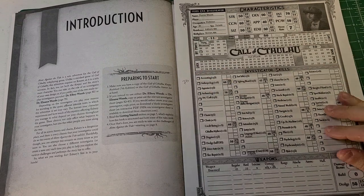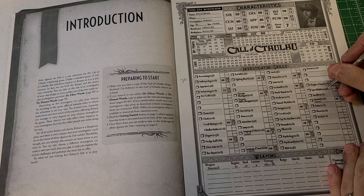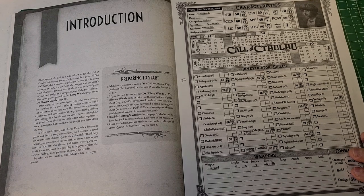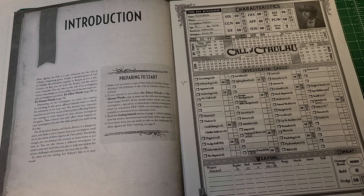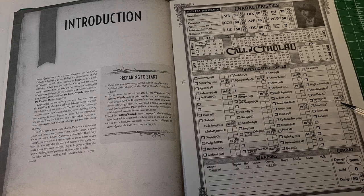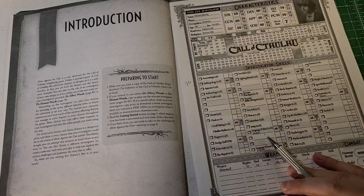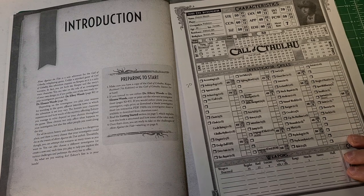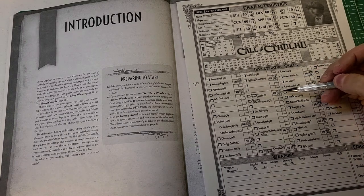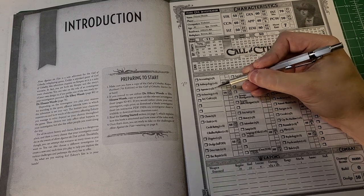Let's take a look at Eleanor Woods. I have 70 points available. First off, there's a glaring omission — spot hidden has no additional skill points, so I'm marking that as a priority. Stealth and swim were also recommended. Some might call this metagaming, but this is Alone Against the Tide and there's a very clear water theme, so putting points into swim seems wise. Persuade is at 40 and I like strong social skills in Call of Cthulhu, and fighting brawl is at 45 with firearms at 40.